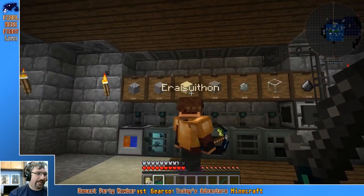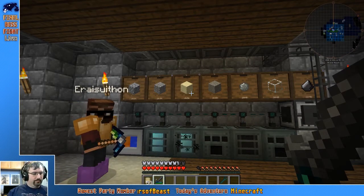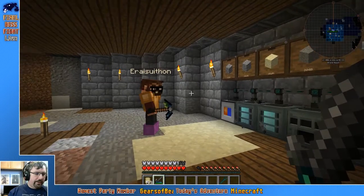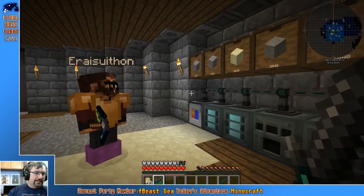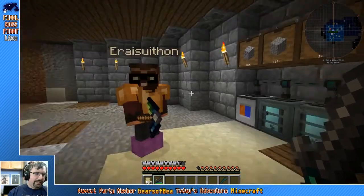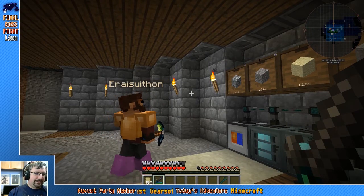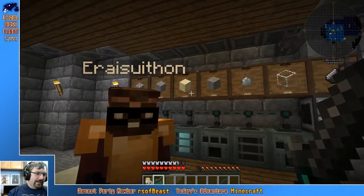I'm going to expand my sub-basement and have a cobbleworks running. I always think it's a good idea — the resource you should have the most of is cobblestone. There's a guy named Soren who made a cobble gen that produced everything you can make from cobble, and I was like, I want to do that. So I did, and now I kind of want to do that again.